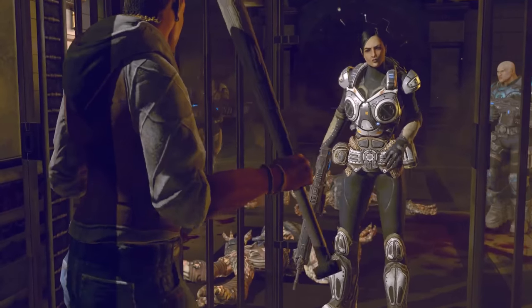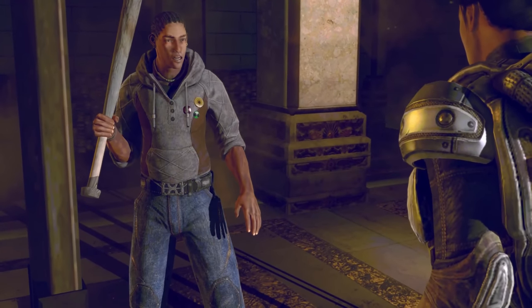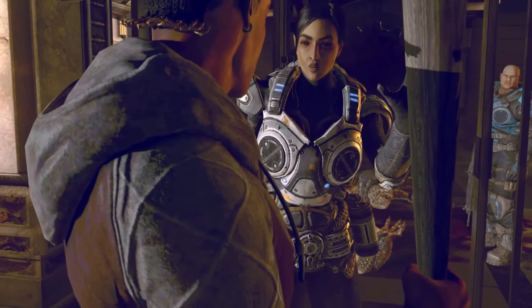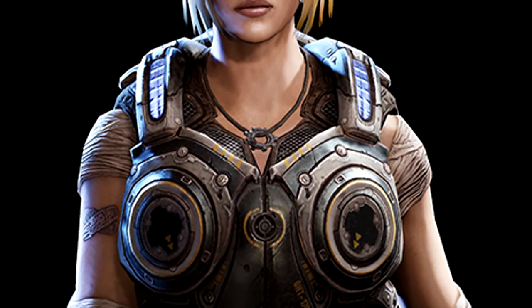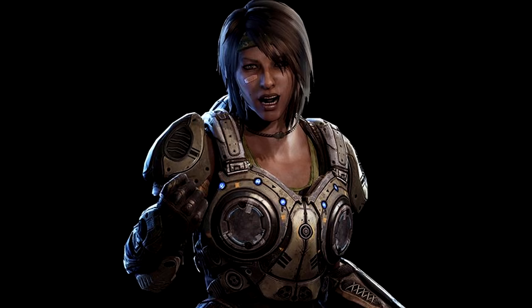There is also the female Gears armour, which is pretty much a scaled down version of the standard infantry armour. The leg armour and boots are smaller, the chest plate is also smaller with a lower cut collar, it has a thinner waist section, and the gauntlets are also thinner but longer than the standard male Gear version. The helmets worn by female Gears are the same as their male counterparts.